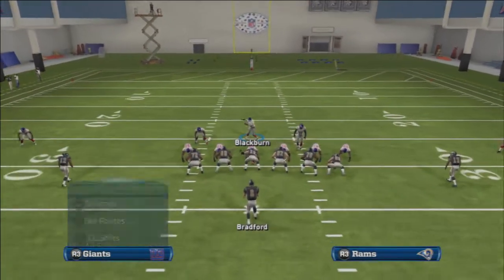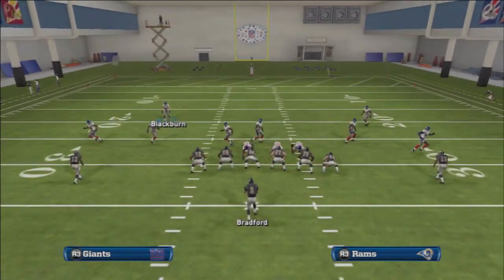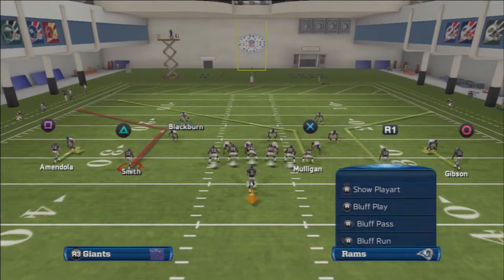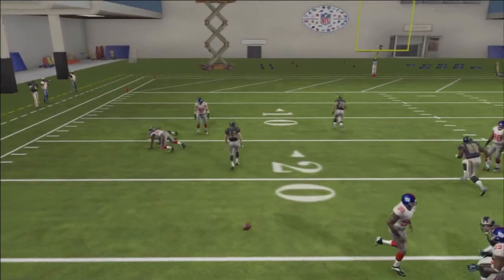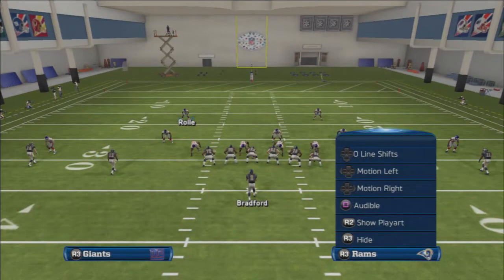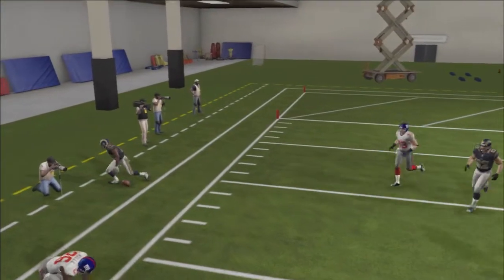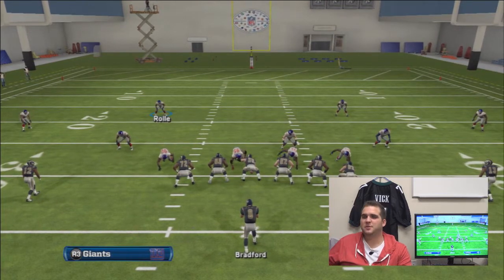For example, if they start running a lot of two man under on you, you could check down to this play — your quick audible left. These two corner routes absolutely roast man-to-man coverage. At the break to the sideline, you want to throw a lead pass to the sideline and you're going to absolutely destroy that man-to-man coverage. So if you start facing a lot of two man under, run these two patterns toward the sideline. That's a nine o'clock pass lead on the left; on the right it would be a three o'clock pass lead. There's no perfect play — don't think you're going to take this and just run it all game. You might, honestly, but no play is perfect.